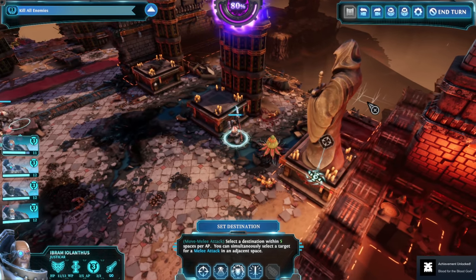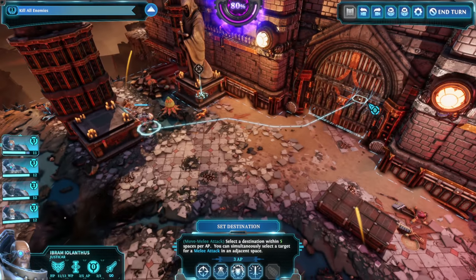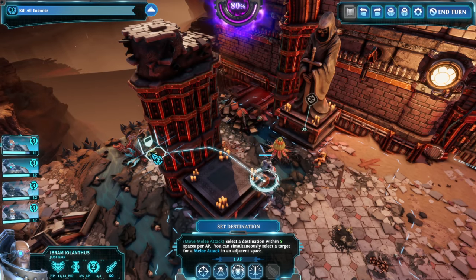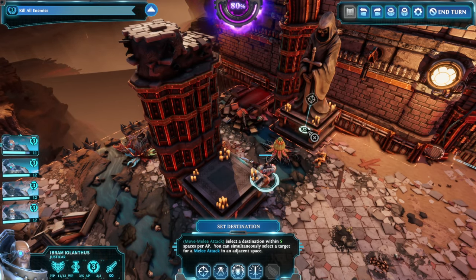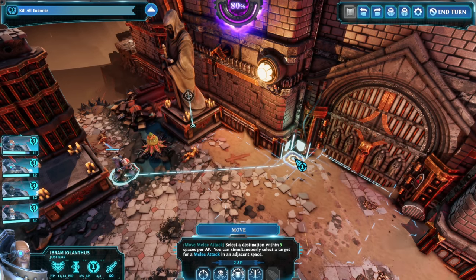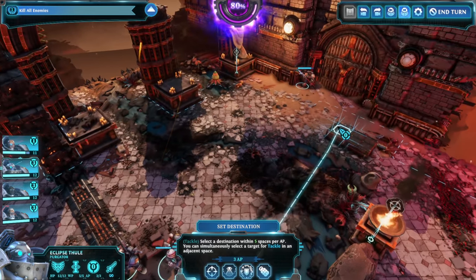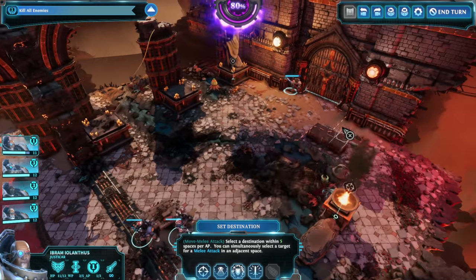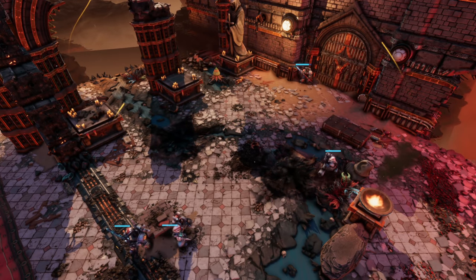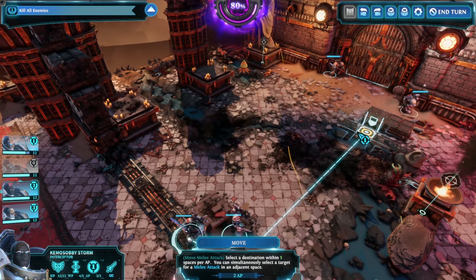Interesting — so their damage-over-time effects take place after their action. That's neat. Let's set up to get inside here. Try to get the Purgator way up there. Interceptor go. And big old Mama Bear, we're with you.